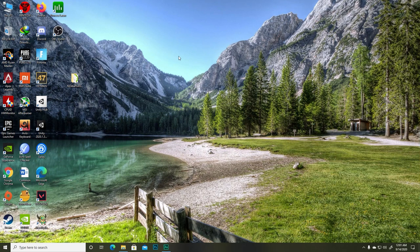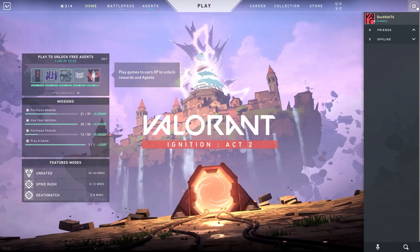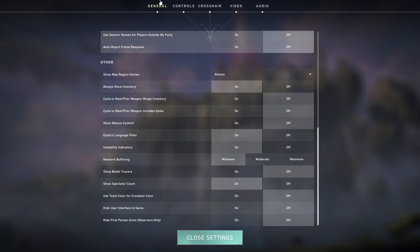Now let's go into the game and change some in-game settings — you need to do this before the next step. Open the game, go to Settings, then General. Go to the Other tab and copy all the settings that you see there.